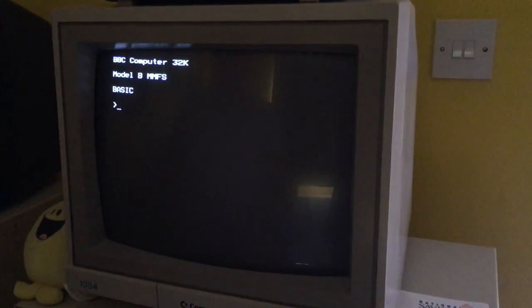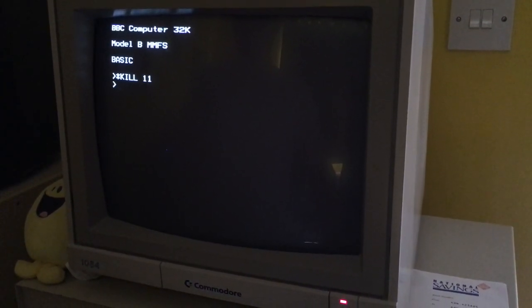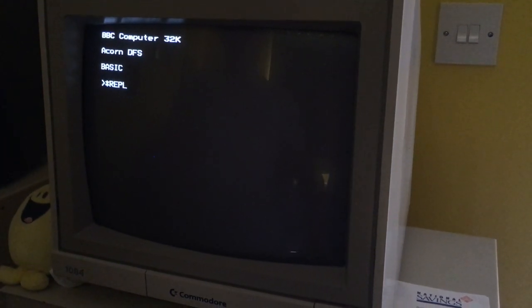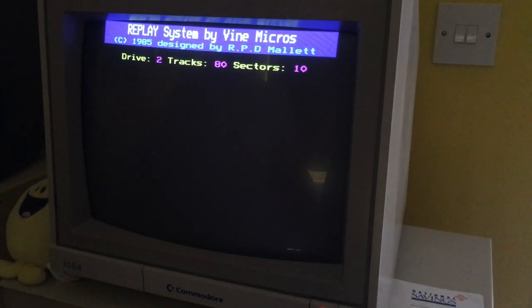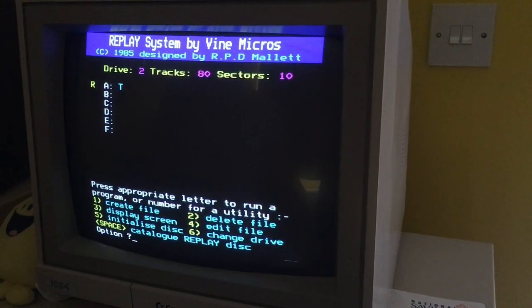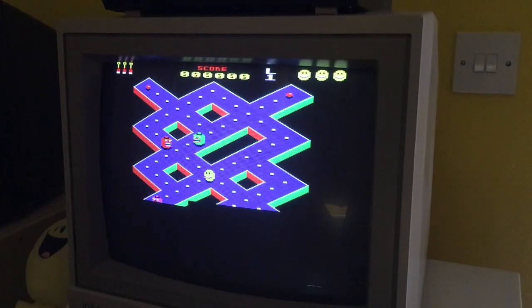After a small technical hitch we've figured out how to get it working. Do star kill 11, control-break, then star replay, then 6 and drive 2. I re-initialized the Replay disc and created a new slot - that's the first slot there. Press A to load.